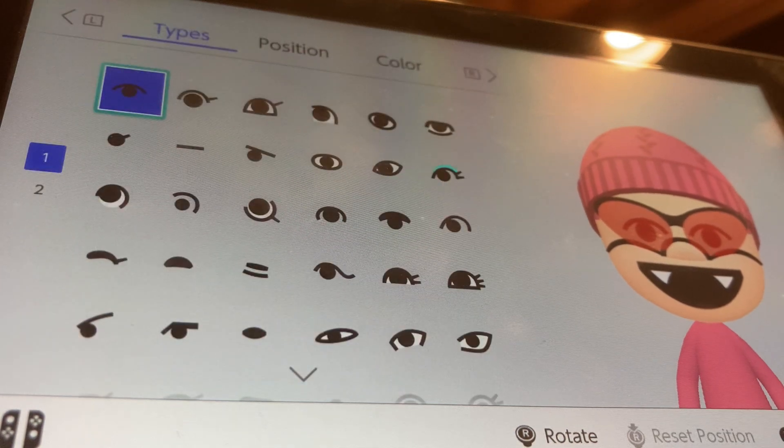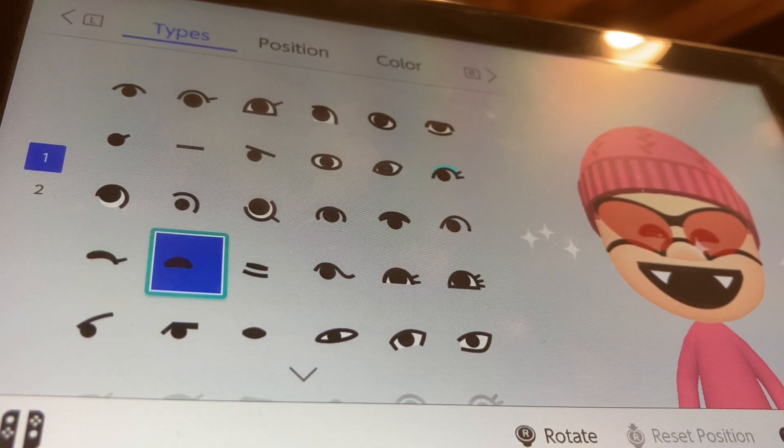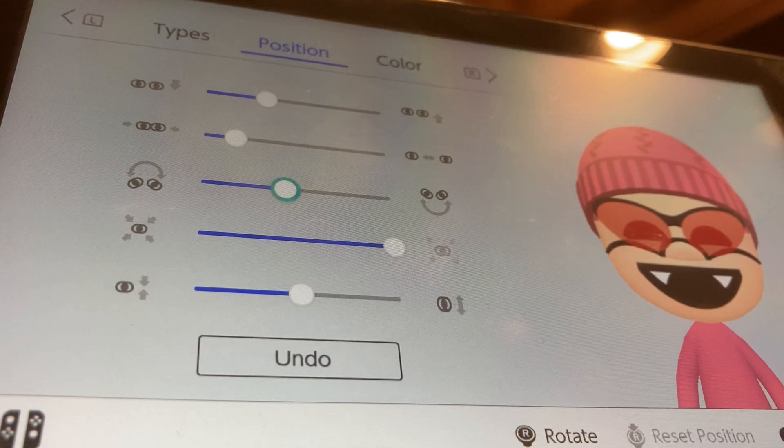For eyes, we're going to be choosing these eyes. We're going to make them all the way big. Tilt them up by two and separate them by one.